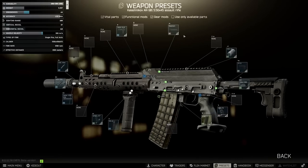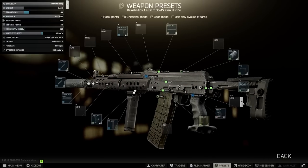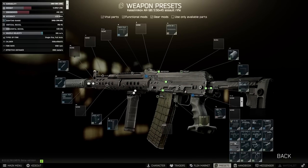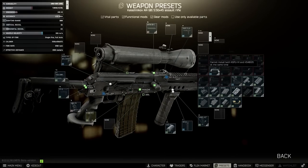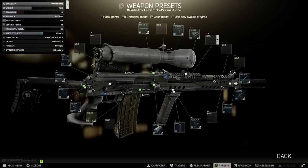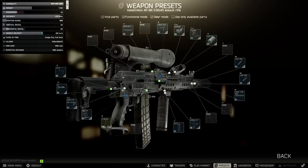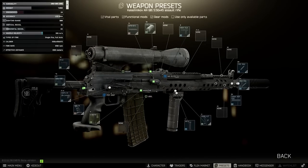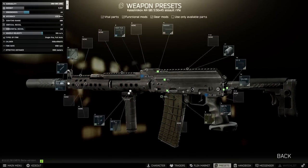A quick note before we move on — this technically isn't the lowest recoil you can get on the whole gun. If we replace back to the ordinary dust covers we lose our 1% recoil, but this one does have the dovetail mount so if you really want to make a mean build you can go for the NSPU sight and get this thing down to 32. You could also put a canted sight on and take advantage of that 32 recoil, but it's an option I don't recommend.